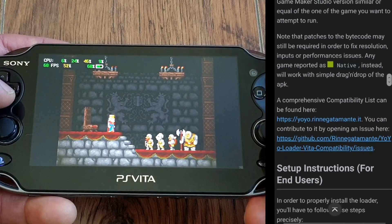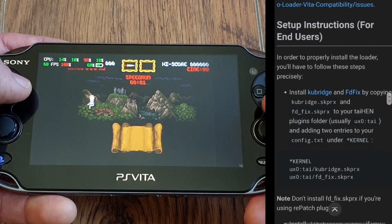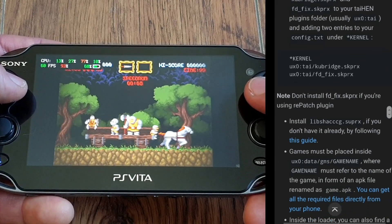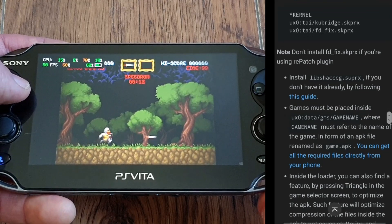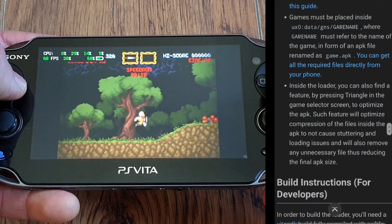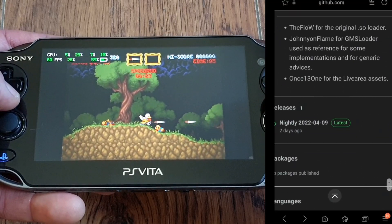For PC or console exported games, you will need to perform an asset swap. To find out more, please check out the official GitHub release page where it's all accurately explained. Setup instructions are the same as for Android: install the YoYoLoader, install the plugins — fdfix, kubridge, libshackg — and then just place the .apk files inside the data/gms folder, and voilà, job done — you can play all the compatible games.